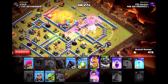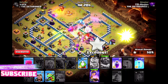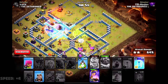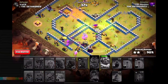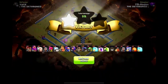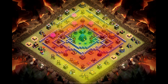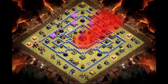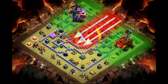Next up, I will show you how to take down a ring base. The problem with ring bases, especially open ones like this, is that it will split up our kill squad and scatter them around the base. So in order to create a perfect path to the core, we need to clear out the corners a bit deeper. This will leave no choice to our kill squad except going straight to the core of the base.